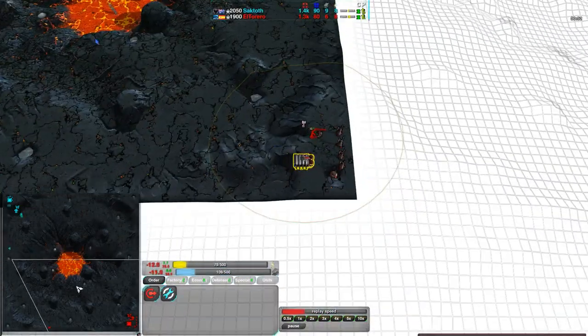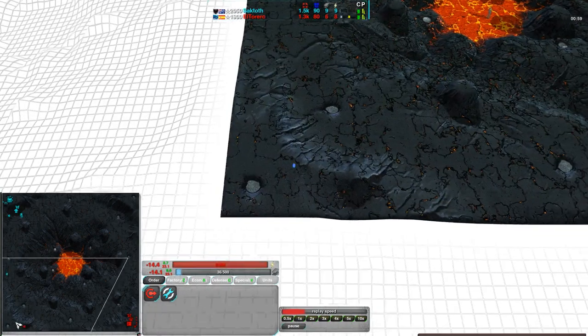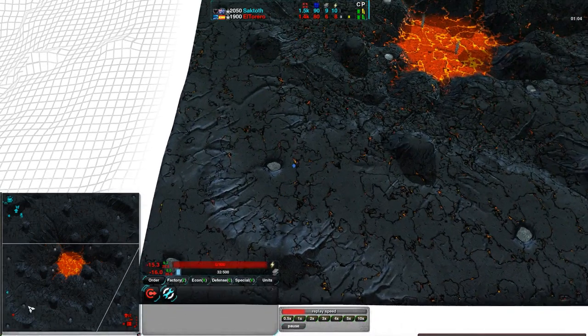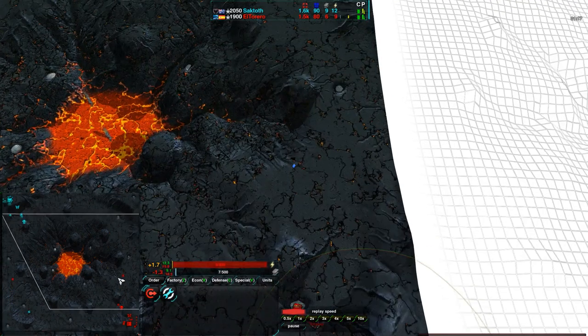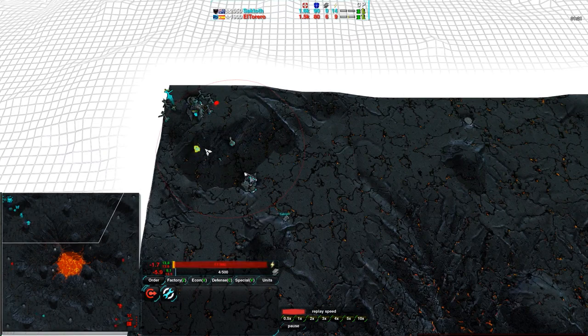El Torero is also getting a Glaive over to the bottom. Both players go into the southwest corner of the map, expecting the other to have expanded there. There are only two start boxes on this map — the way Spring handles start positions is that you have set start boxes per player. So they probably were expecting the opponent to expand here, and neither player did. Same with the northeast corner, and neither player is expanding there either.